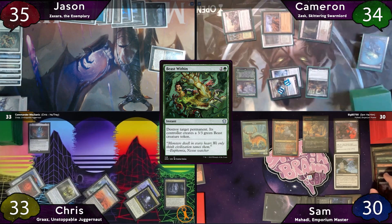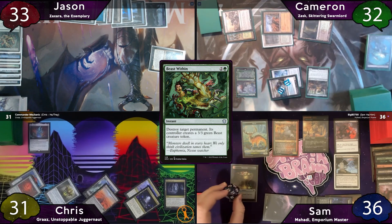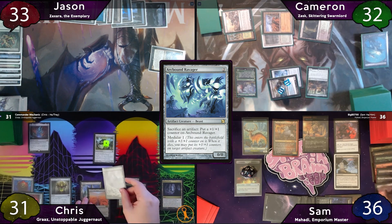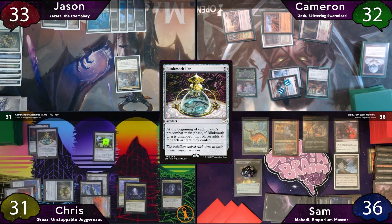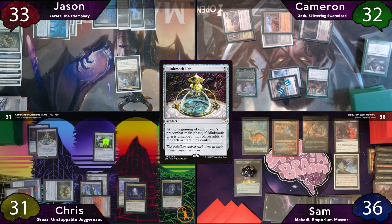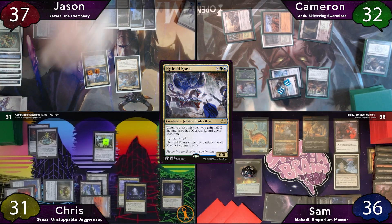While the token insects get eviscerated as soon as they hit the graveyard, Cameron still has to mill 4 cards. Sam moves to end step and gets 7 Treasure tokens, then passes to Chris, who starts with an Arcbound Ravager, plays another Wastes, drops Blink Moth Urn, and passes. Jason gets 1 mana from the urn, plays a Snow-Covered Forest, then activates Cabal Coffers for 7 black mana. With 8 mana in pool, he taps for additional blue and green to cast Hydroid Krasis with X equal to 8 — drawing 4, gaining 4, and creating an 8/8 Hydra.